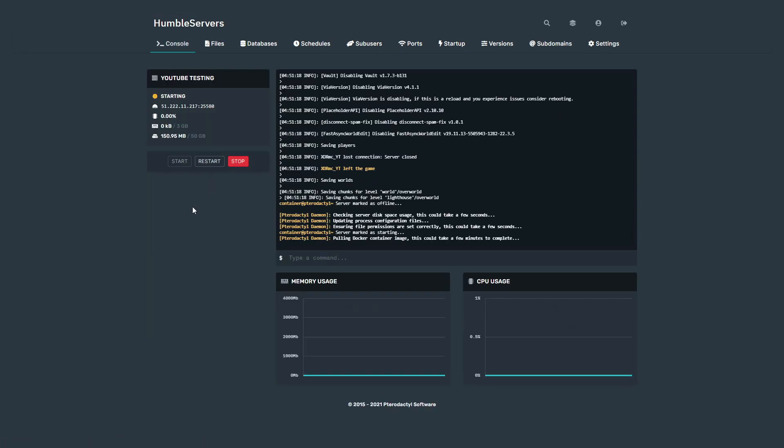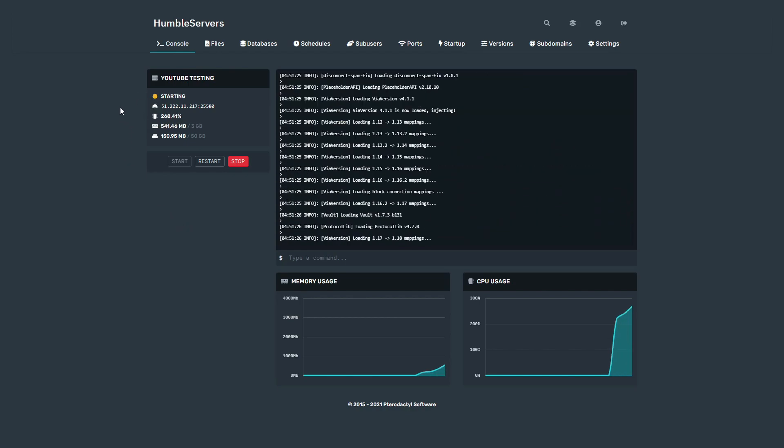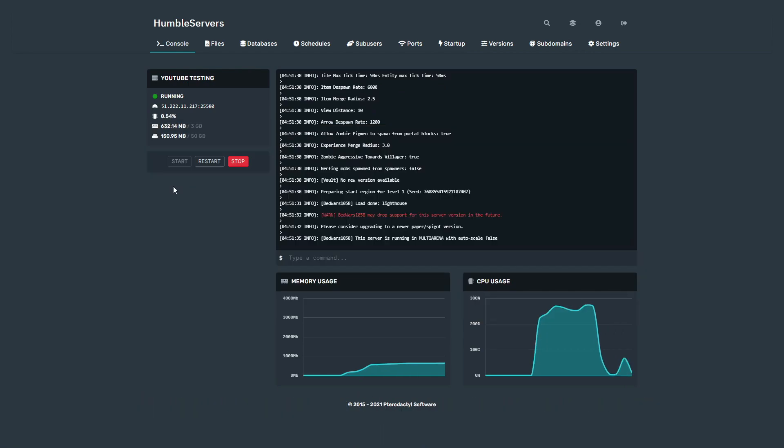While our server is restarting — if you're on a really cheap Minecraft server you should definitely use Humble Servers. They have Minecraft servers from $0.75 per gigabyte, which is incredibly cheap. Make sure to use Humble Servers if you want to make a network or play with friends — it's a very good hosting service. A link will be in the description. The server has restarted.